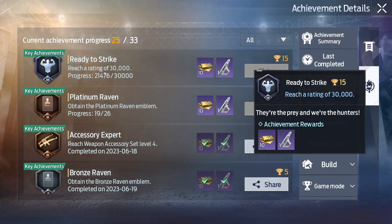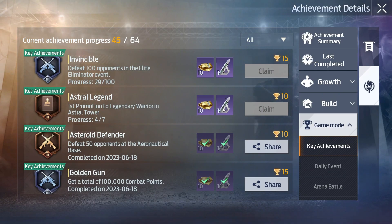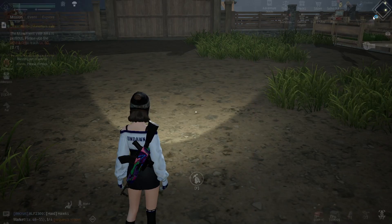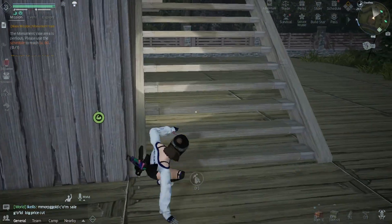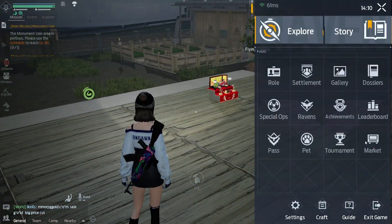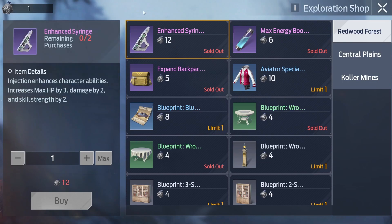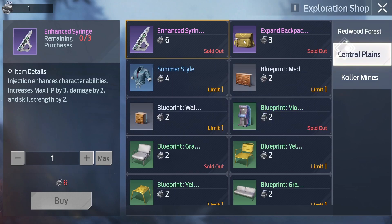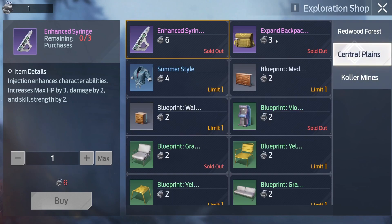There are things called enhanced syringes that you can grind. Some of them you can't grind yet at 30k rating, but you can grind most of them right now. These give you permanent stats — max HP by 13, damage by 2, and scale rating by 2. I think each gives you 15 rating, so if you stack them up they give you a lot. You can also get them through exploration — go explore some maps. I think you can get 3 at Redwood, 2 here, and 1 there. Also buy max energy boosts — these also give you rating.